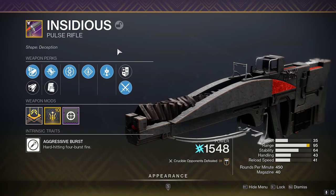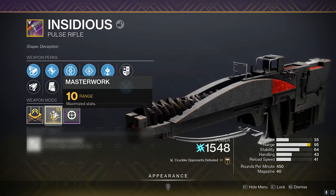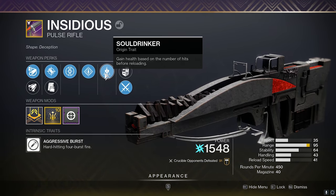The roll we got for this today is really solid. The roll is Rampage, Heating Up, Accurize Rounds, Arrowhead Break, and Arrange Mousework. It actually has the new origin trait from the Raid, Soul Drinker. What it does is you gain health based on the number of hits before reloading, so that's really nice too.